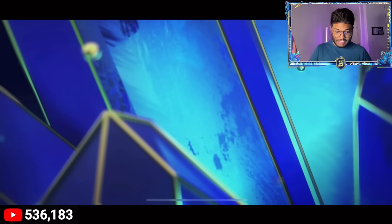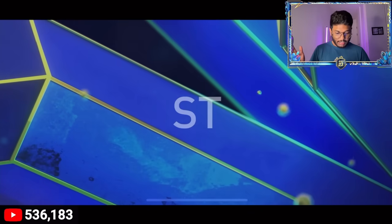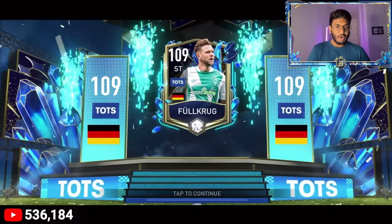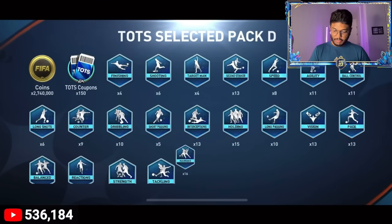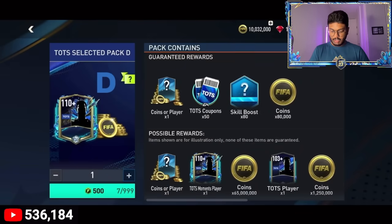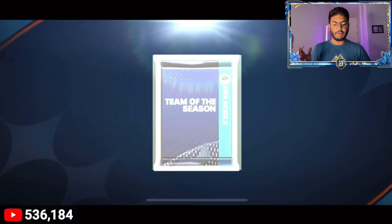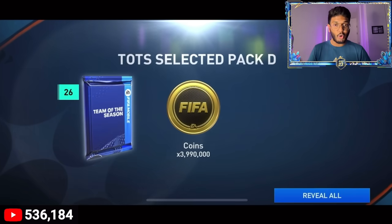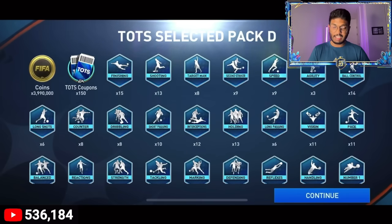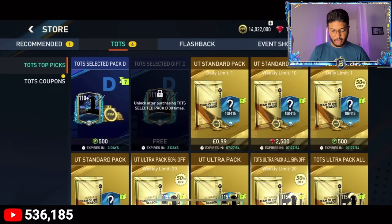Fourth pack - no walkout again, four back-to-back no walkout packs. But then it's a walkout - the first walkout in this account from the store packs! Germany striker - I think this is Fullkrug, a 109 rated player. We can sell him back in the market. Let's go three at a time: we got 4 million coins, 150 coupons, and some skill boosts. Skill boosts are very important for a brand new account to level up quickly.